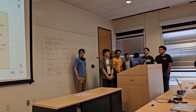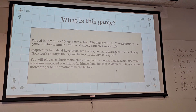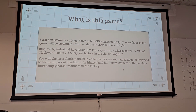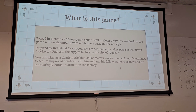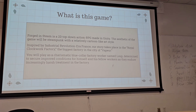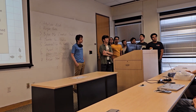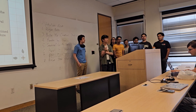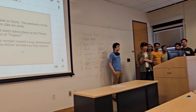Forged in Steam is a 2D top-down action RPG made in Unity. The aesthetic of the game is going to be steampunk, but with a relatively cartoonish style. The steampunk aesthetic is inspired by the Victorian era of fashion and the American Industrial Revolution. The story takes place in Industrial Revolution era France, but more futuristic — specifically in the Royal Clockwork Factory, the biggest factory in the city.